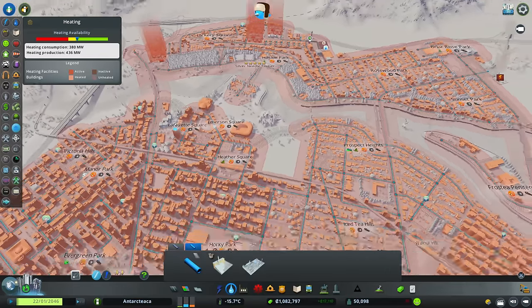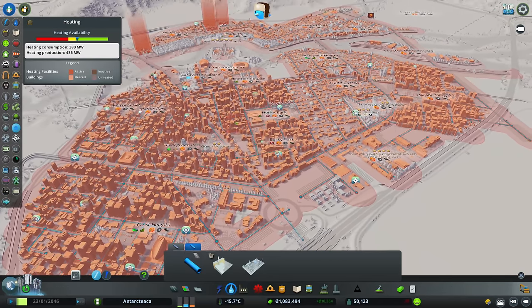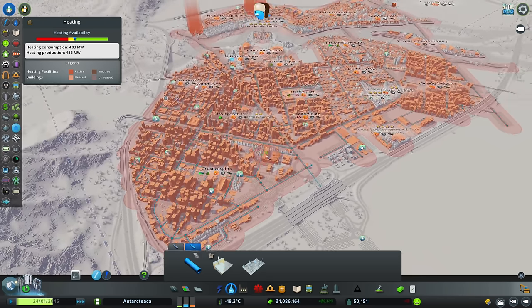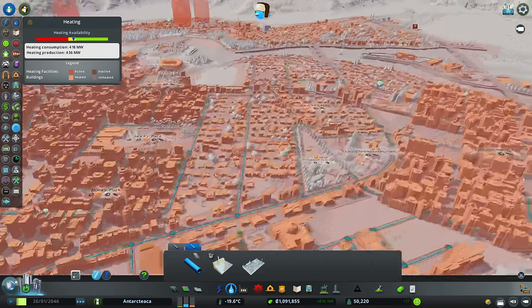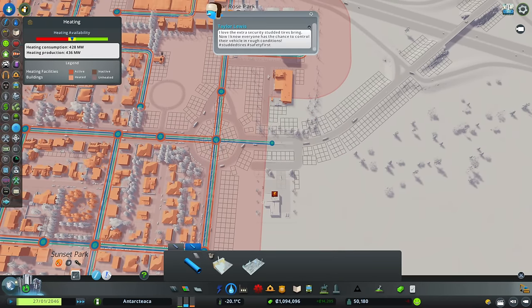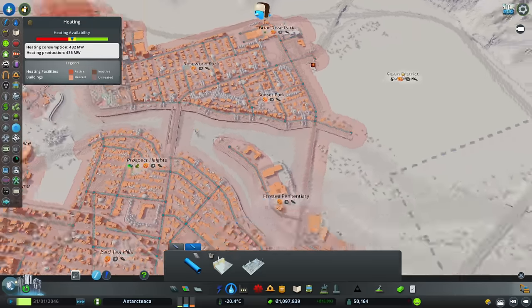That should help keep on top of the snow. Our heat availability is right on the line at minus 15 — if we speed the game up it'll start getting cold and people will complain. Plus as we're expanding, we've got no access to anything over here — let's upgrade that. As we expand we're making things much more difficult for ourselves.